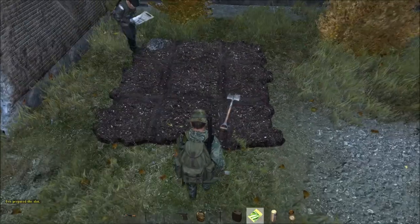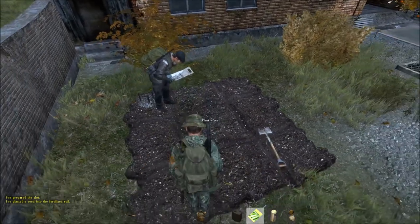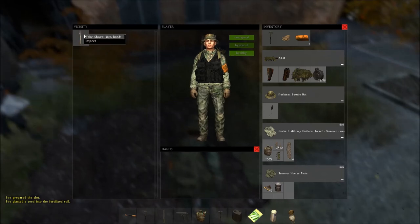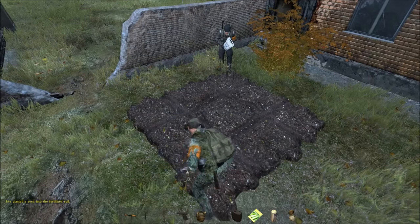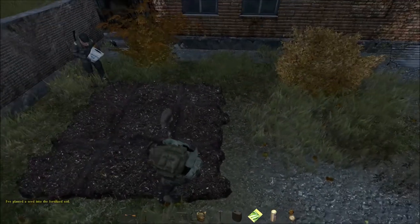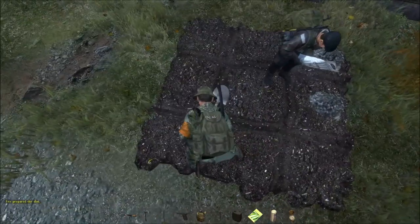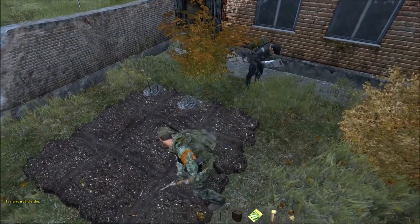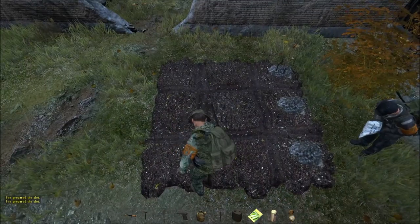I take it we have to dig each one individually then. One assumes so. The one that's changed colour — let's plant the seed here. There we are, planted the seed. So one assumes I need to dig every tile now. It's not a case of me choosing a square and it digging that square — it's just doing it all by itself. It looks like it's done these two spots here.